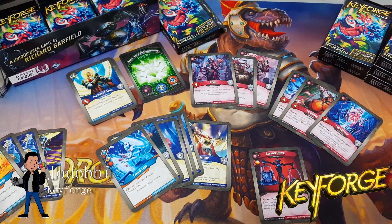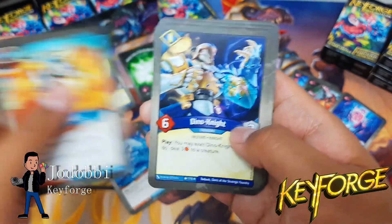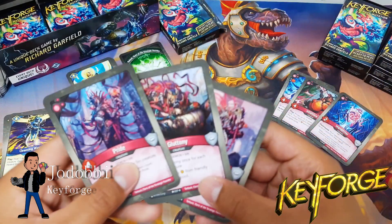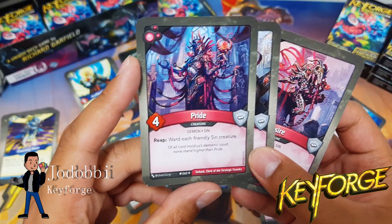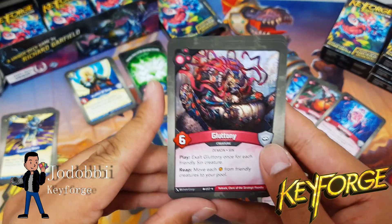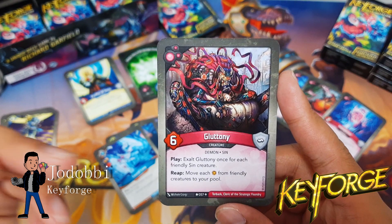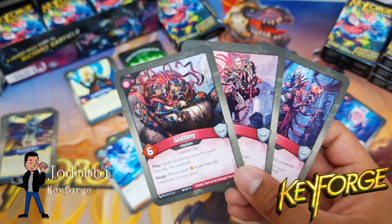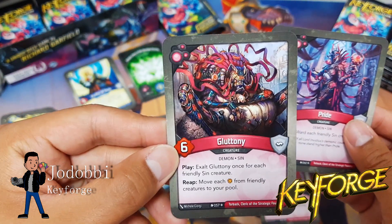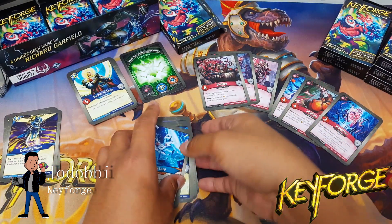Diving into the highlights I noticed from this deck: we have a good amount of spot damage to dish out, which leads to the effectiveness of Cleansing Wave — which is nice. In addition, the three sin cards are going to be the bread and butter of this deck. Pride will be good for protecting the other two, which work well together. Gluttony will reap and move each amber from friendly creatures to your pool.